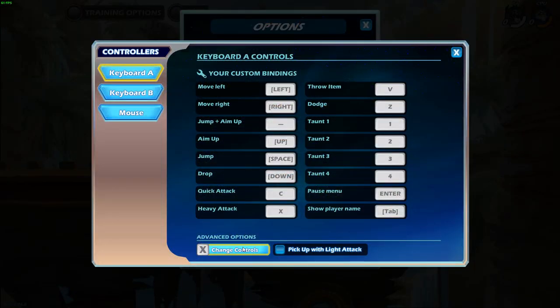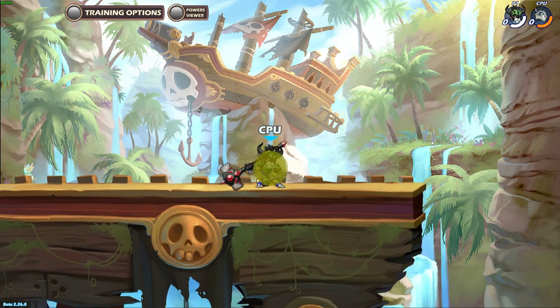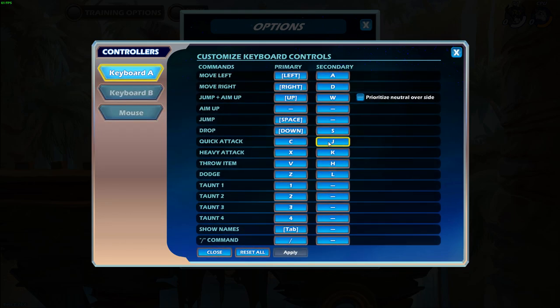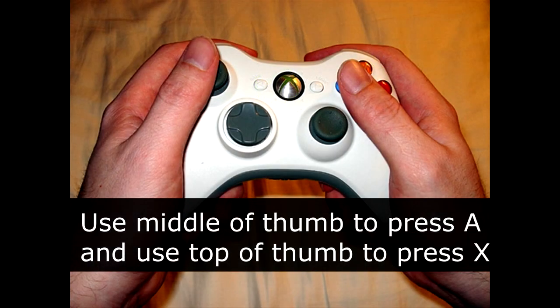Doing jump into side air at the same time can be very tricky if you use default keyboard settings, because the default jump key is on aim up, so you have to reach for it after doing down light. That's why I recommend using space bar to jump instead, because the thumb is always resting on it, making it easier to go from down light into jump and side air at the same time. For controllers, the jump button should be next to the light attack button so you can use your thumb to press both jump and attack at the same time, as shown in the picture.